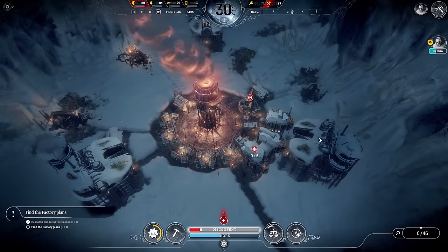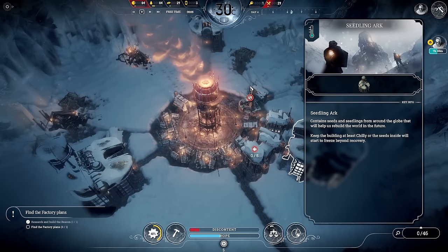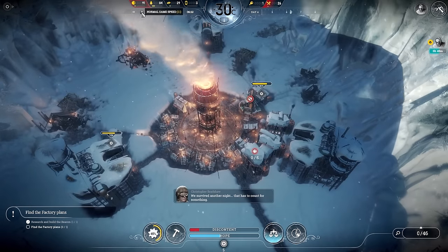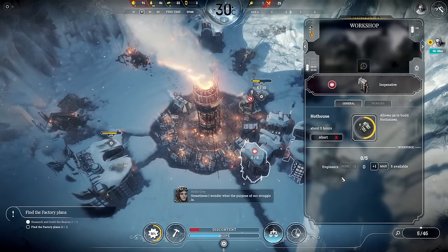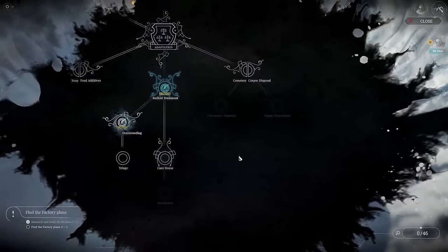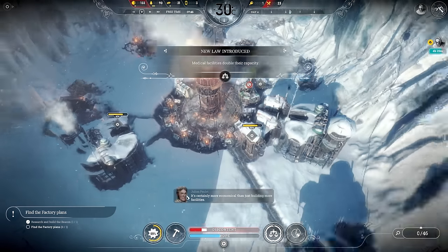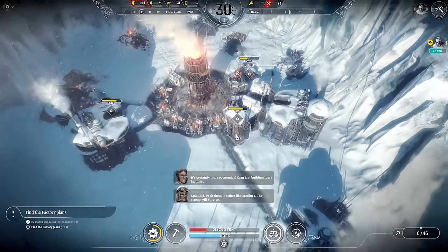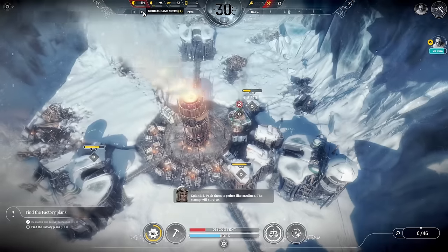I'm taking five people out and putting them in there. We've got another law — overcrowding, to get people into medical bays. I need to get that hothouse built as soon as possible, which should be today. Hothouse is done, then we'll do more scouts.